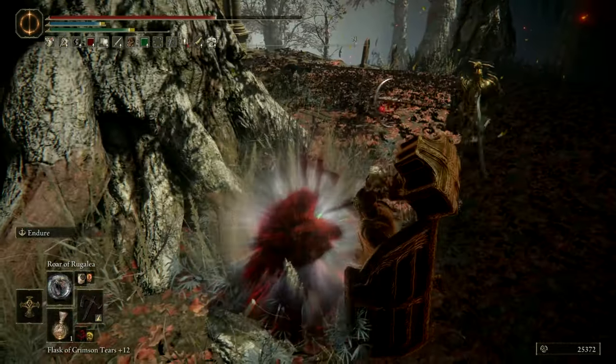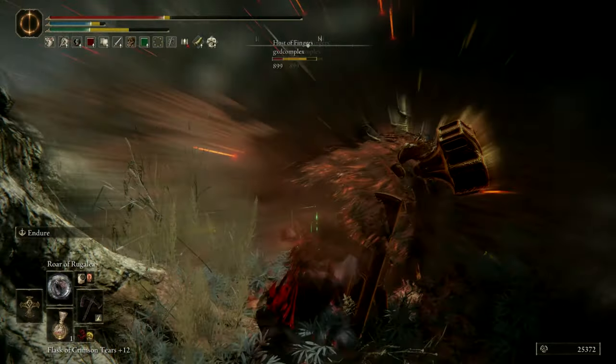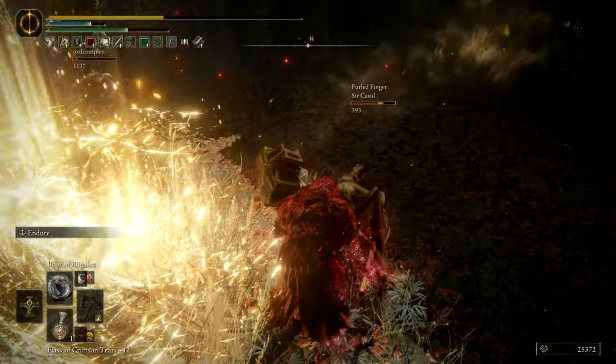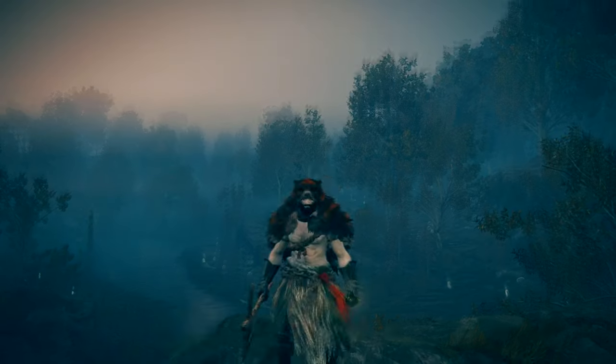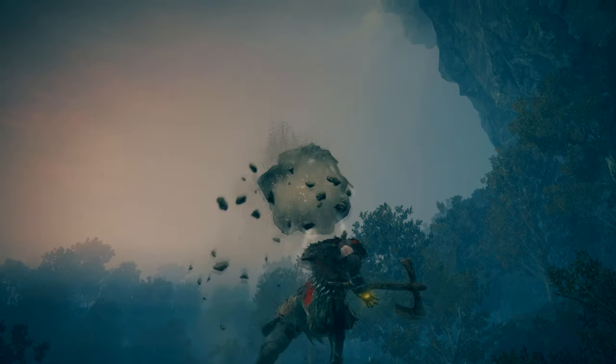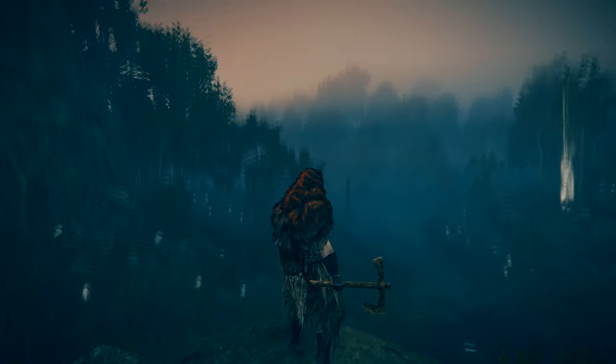The best way to deal with casters and ranged enemies is by having some ranged options ourselves. Bears should be able to throw rocks, right? Stone of Gurrenk was my incantation of choice here. Let's see if it does the trick.